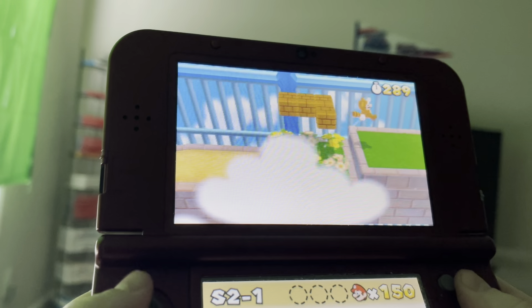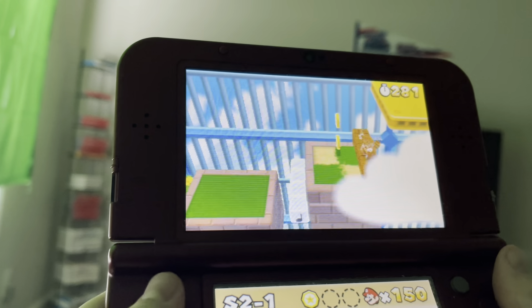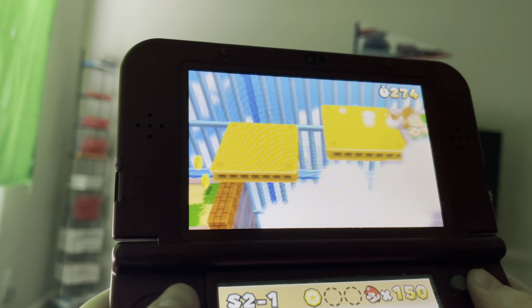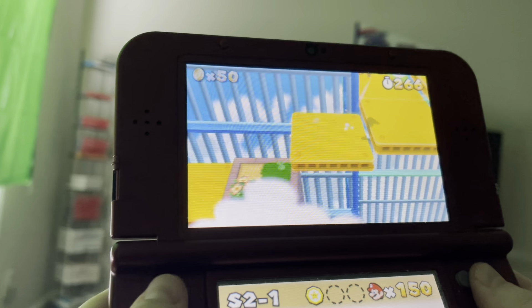Now we're doing Special World 2. That's our first star coin — very easy, that's all we gotta do to get it. So be careful right here, it's an autoscroller, so just do this.